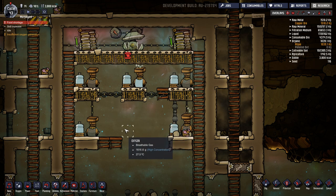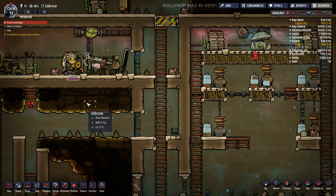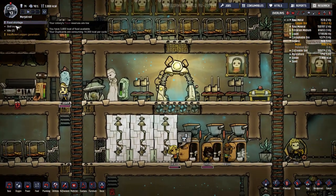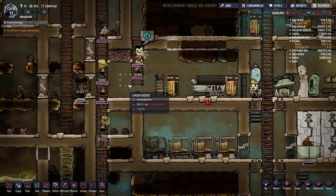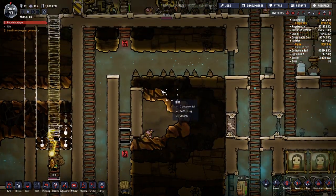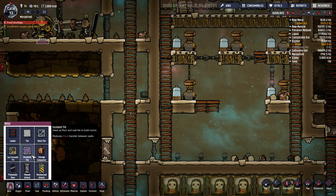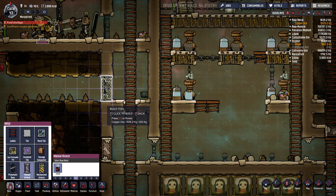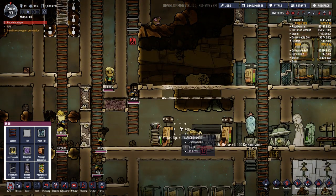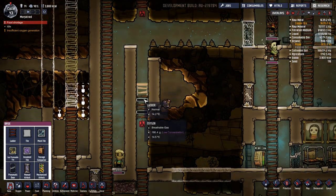We still need to do something about our air circulation in this room — I don't think it's optimized. What's going on over here, guys? Short on oxygen. That's what happens when we make our base bigger. We need to seal this off over here. We're not hemorrhaging oxygen anywhere, are we? Ah, you guys can't reach it over there.